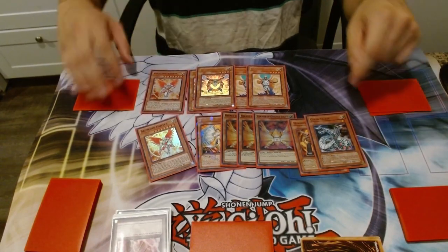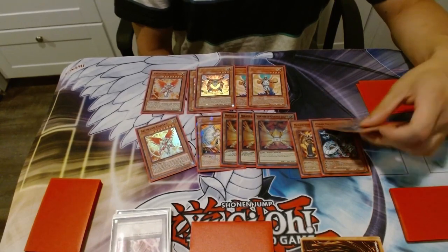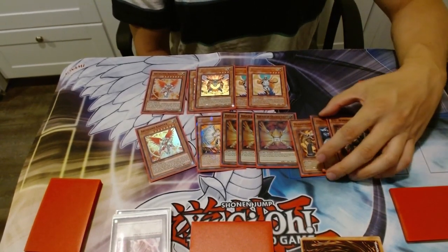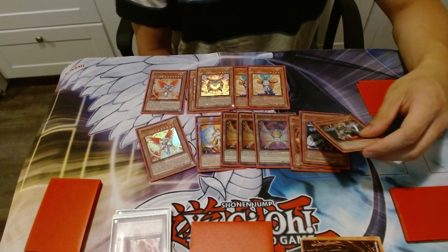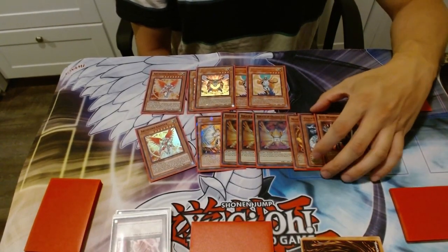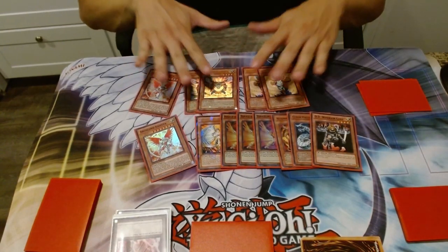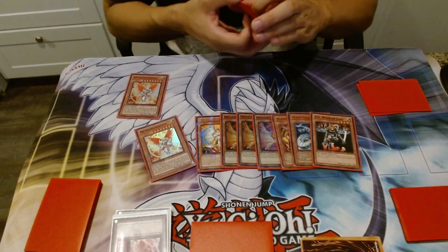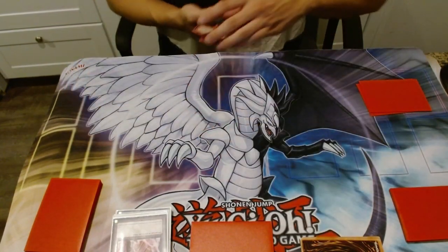D.D. Warrior Lady is included, and I thought about siding a second copy. In matchups where they side Royal Oppression, D.D. Warrior Lady is really good because you can just attack over their biggest monster — like Brionac — banish it, and now they're locked out of their Oppression. This deck plays well into Oppression because you run four recruiters plus two Mystic Tomatoes acting as recruiters, so you can keep generating advantage even under Oppression.